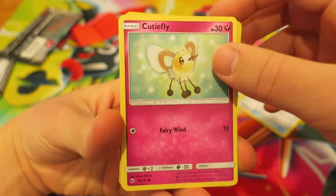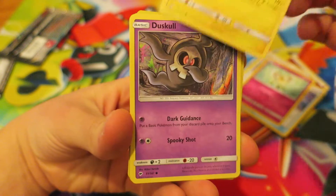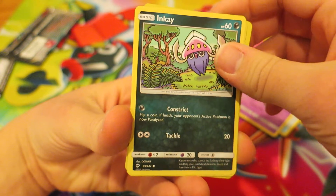Next we have another adorable-looking Cutie Fly. We continue things up with the Electric Pokemon, Tanamo — I think is how you say that one. We have the Ghost Type Pokemon, Duskull. After that, we have the Dark Type Pokemon, Inke.